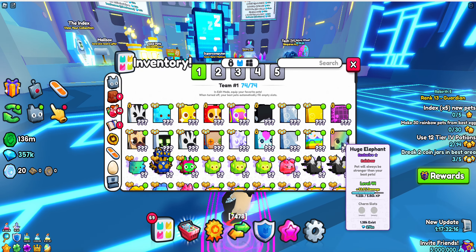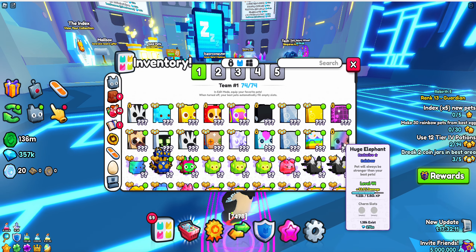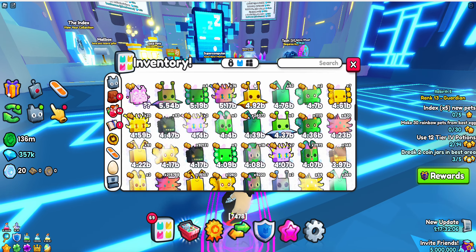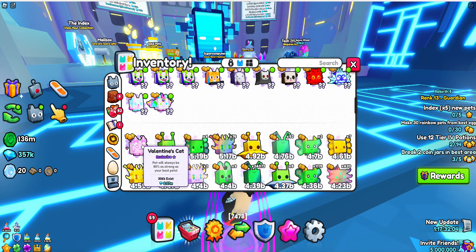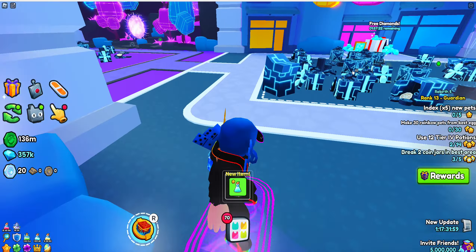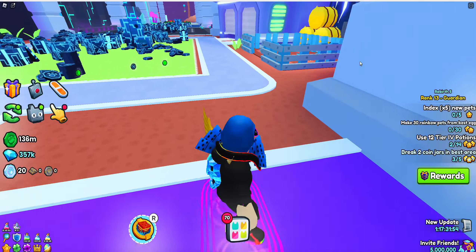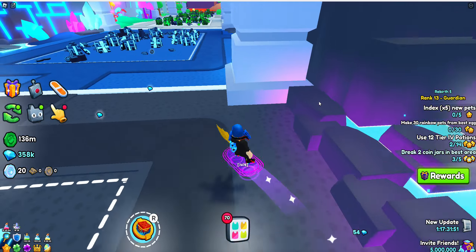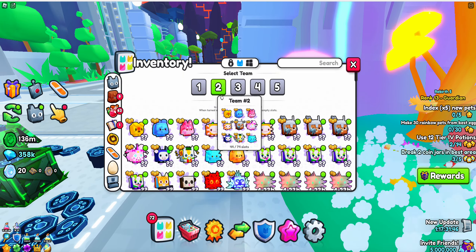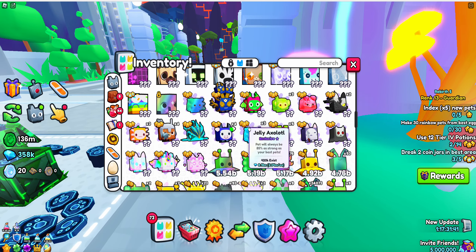If we go here to my pet team, you can see I have a decent amount of exclusives plus this rainbow elephant — only a thousand exist and it's level 44 and I still haven't charmed it. I'm looking for a royalty charm so I'm probably just going to wait until I get a bunch of diamonds. Right now I'm not saving, I'm spending to get my pet equips up because I want my valentine's cat upgraded before the next update, plus I want a lot more huges and exclusives.